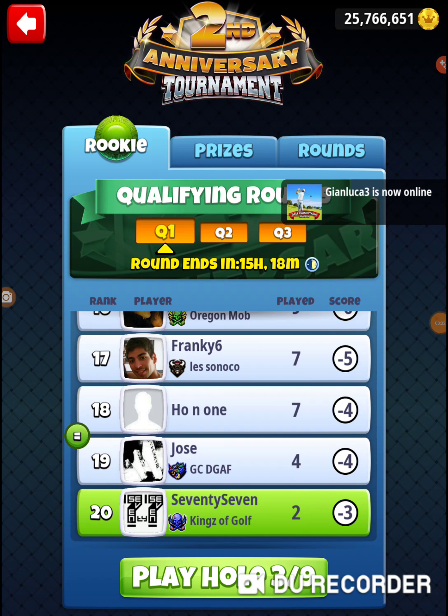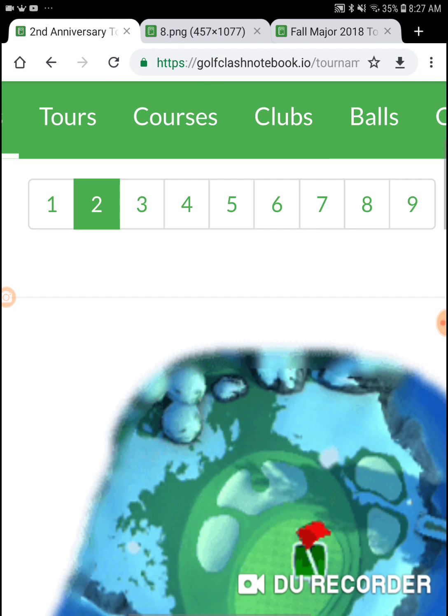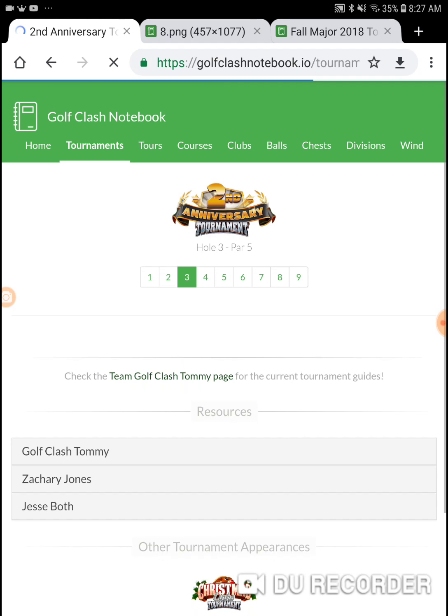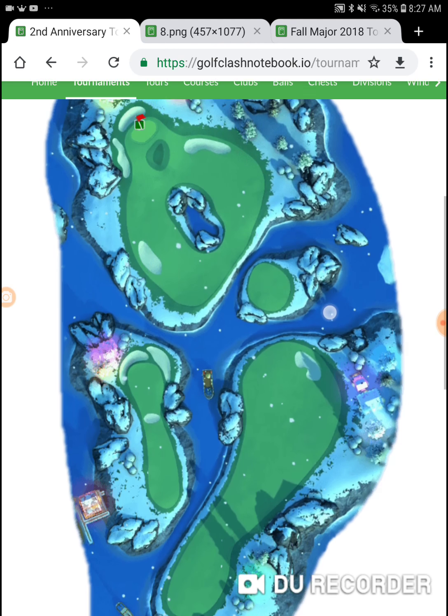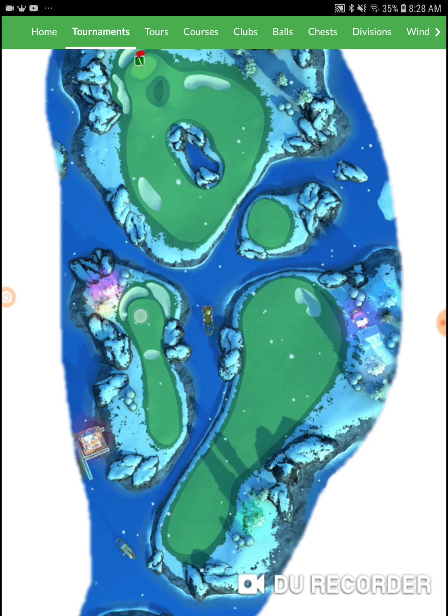We're on hole number three of the second anniversary tournament in the rookie division. Let's take a look at what we're dealing with. We're coming at this with a rock, a sniper, and a kingmaker. Our goal is to get up into the front. We're using maximum left-hand side spin with one backspin on our rock.